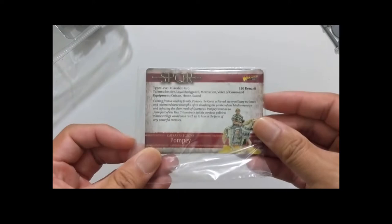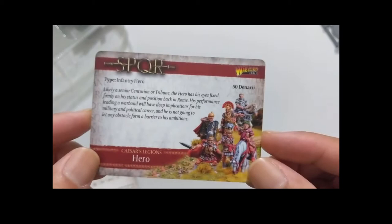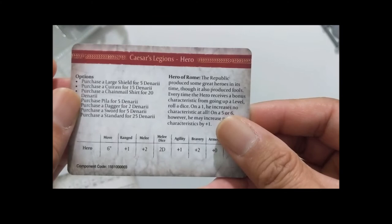I'm going to take a quick look at the stat cards. This first one is the stat card for a generic hero in SPQR — you can play 50 denarii and you'll get the inventory hero. If you got the two-player starter, this is already included with the hero in that box, but it doesn't hurt to have an extra stat card.